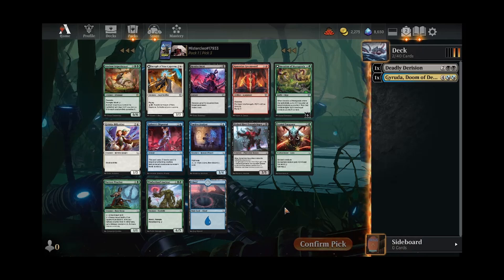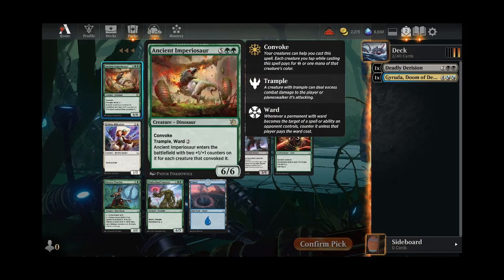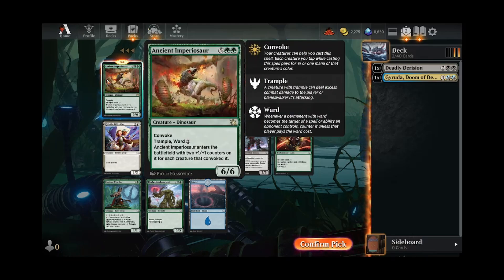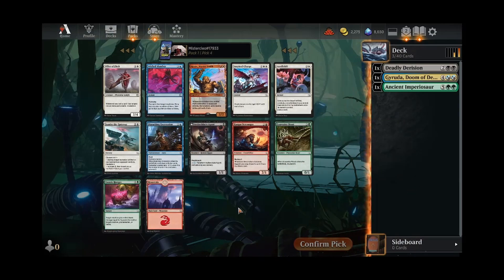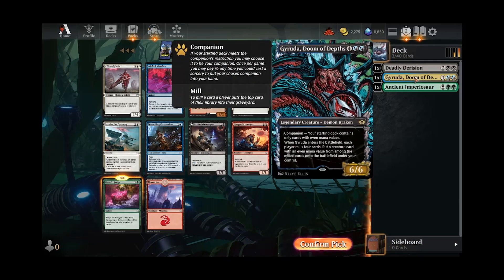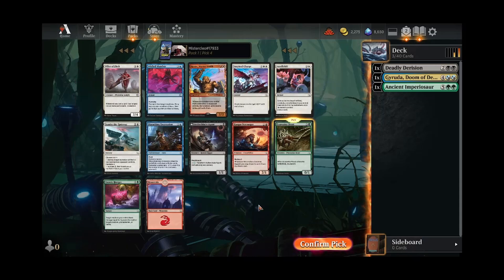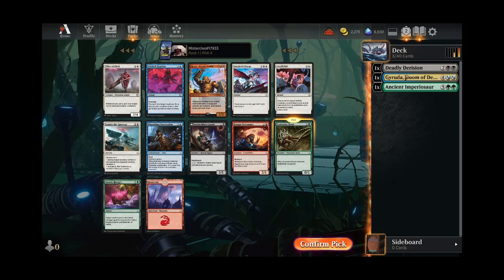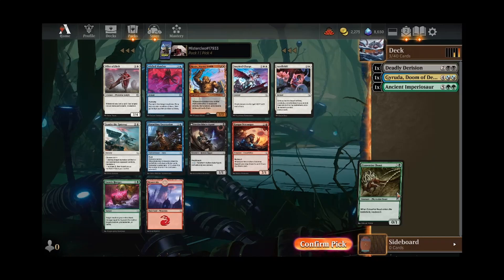So now we make a decision that's a little tough. I could just take the Ifara's Dispersal and try to lock ourselves into the blue-black route. But Imperiosaur is quite the house. I think I kind of want to pick that up here and speculate on it. I will definitely miss Dispersal if we don't end up in green, but if we do — Imperiosaur is a good top-end piece. In black and blue there's not a ton of great stuff. Agents is a fine two-drop, but I think Converter Beast and Cosmic Hunger are both stronger. We'll take the Cosmic Hunger here.